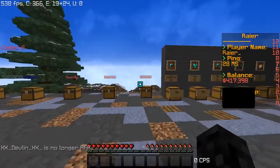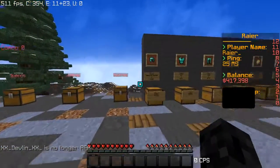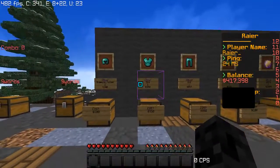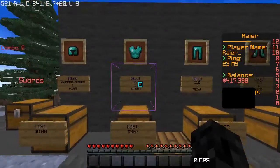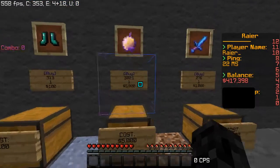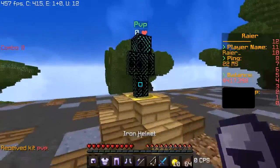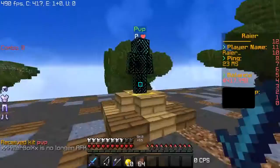Over here is the shop. You can buy stuff with your money — as you can see on the right, my balance is four hundred seventeen thousand dollars because I'm the owner. I'll release the store when I release the server. Items include: helmet for a hundred dollars, chestplate 350, leggings 250, boots 100, golden apple five thousand, and a sharp two diamond sword for one thousand.